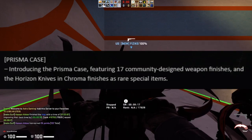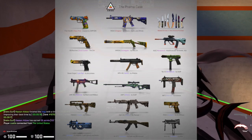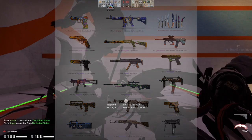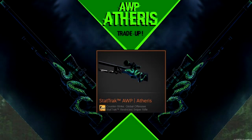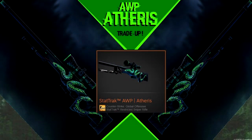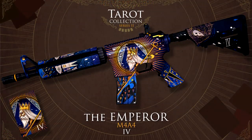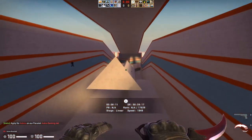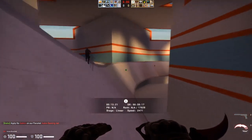Moving into March, we got the Prisma case, which was one of the greatest cases of all time and one of the most popular ones right now. We got the USP Atheris trade-up which was just an absolutely crazy trade-up - so many people did that one, and it's still a very good trade-up where you can make like three times your money if you do the buy orders correctly. One of the most significant trade-ups of 2019 for sure. The Prisma case held its value for an extremely long time until it dipped down to about 4 cents.